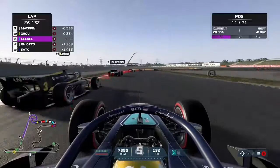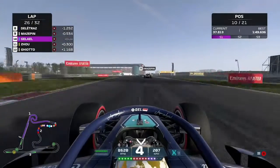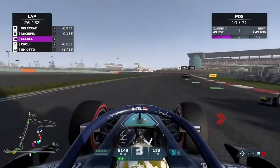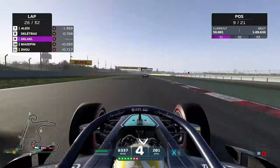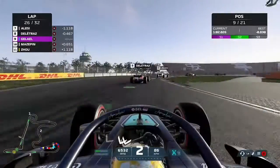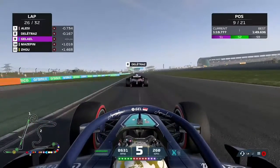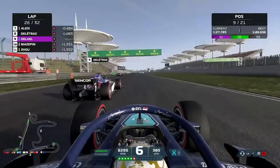We continue on and try to carve our way through the field. Down the inside to make the move on Guan Yu Zhou — now running much higher in this race. We've got Nikita Mazepin up ahead — we've already overtaken this lot once before. We go around the outside of Mazepin, down the inside into the double left-hander, and make the move on the Russian in spectacular fashion. No tyre concerns at the moment — just focus on the driving. Though we're on the soft tyres earlier than expected due to boxing for the front wing, so it could be tight to the end.